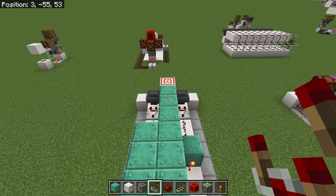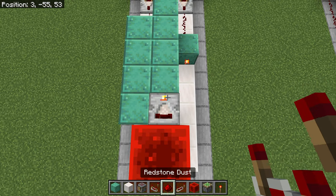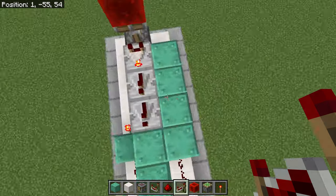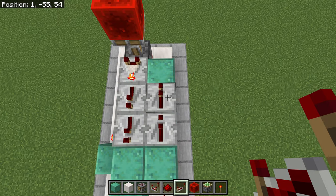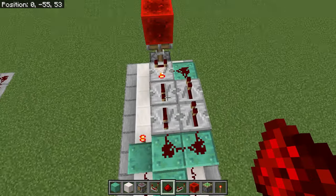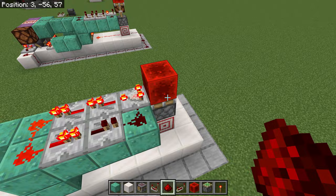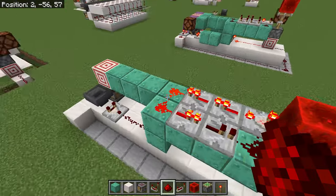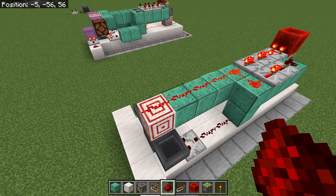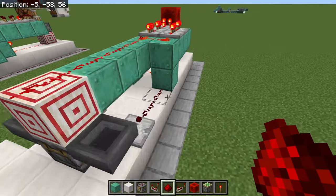We have to build the clock to fire off the crafter when it's time. You want a comparator in subtract mode, and then two repeaters coming out this way, two repeaters going this way, and redstone dust connecting them. When we have items it will turn off that signal, which drops the redstone block, which starts this clock, which we then extend all the way to here, firing off the crafter at the correct timing.